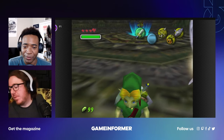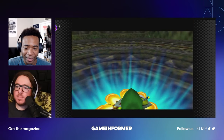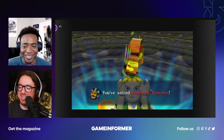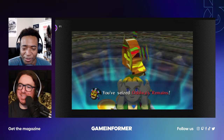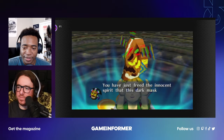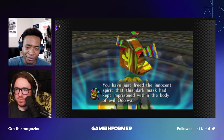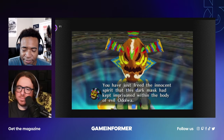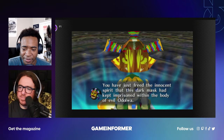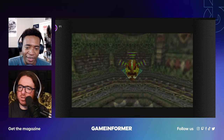Four hearts — look at that! And a new mask. Maybe I can do like 10 attacks in a row, create chaos, spin around and summon bugs. Odolwa's Remains. The innocent spirit — oh, it looks like Aku Aku from Crash Bandicoot! Kind of — it's his cousin. Let's see: 'Innocent spirit, dark mask kept in prison.'